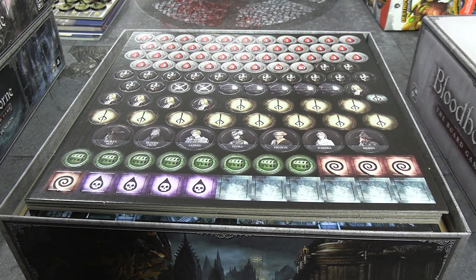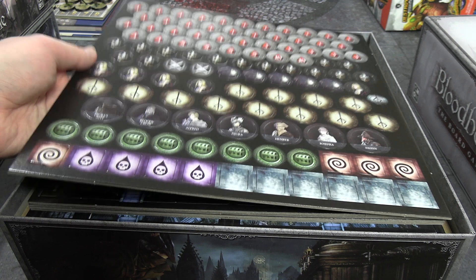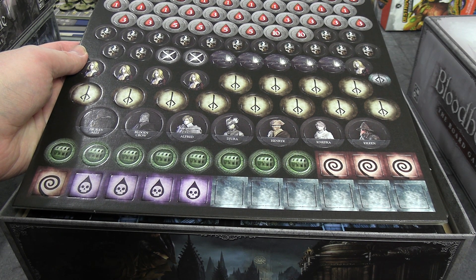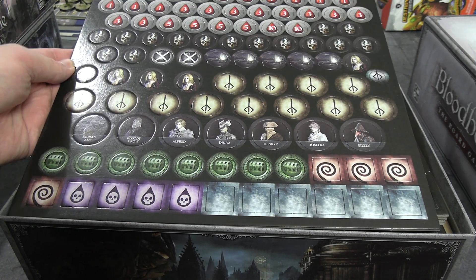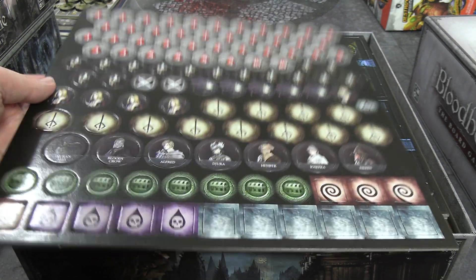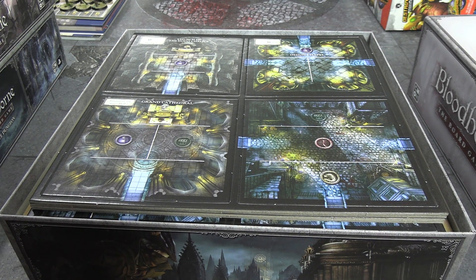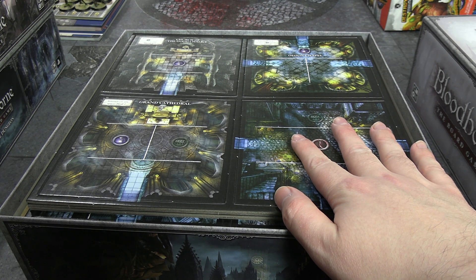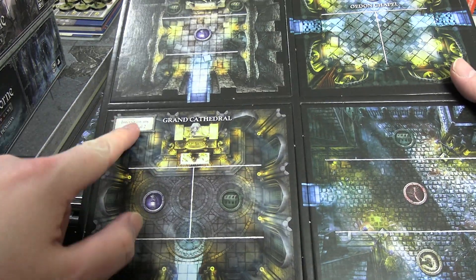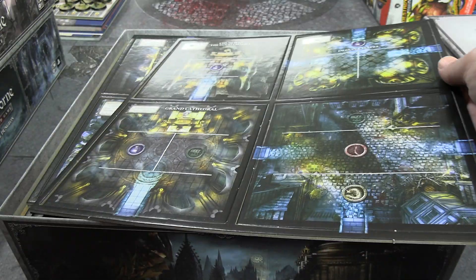My weapon of choice in new game plus is the burial blade. We have the first of many tokens, including NPC tokens for Eileen the Crow, Alfred, Bloody Crow, Henrik, and Iosefka — which I never remember how to pronounce. There are insight tokens and blood echoes — otherwise known as souls. The game is played on these boards, with a random nature to missions; icons on the boards denote enemy spawns, item spawns, or events.